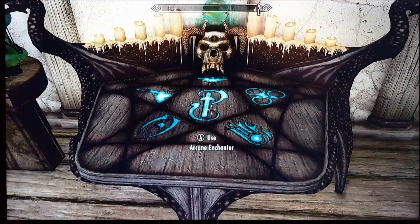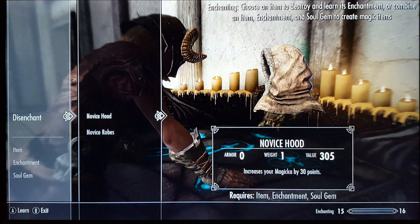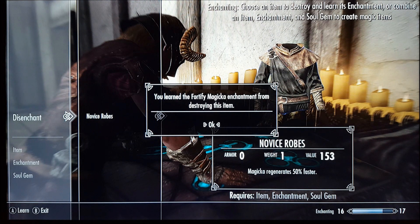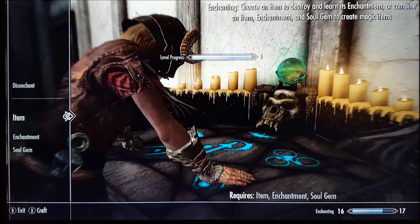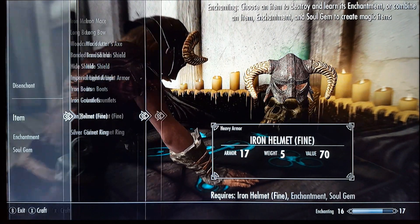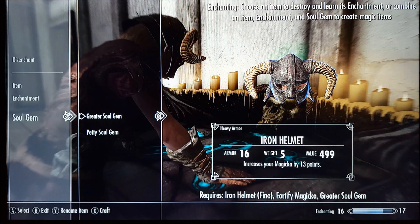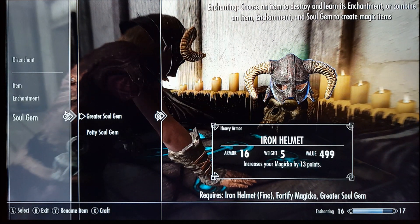Now go to the arcane enchanter. We're going to disenchant that novice hood we picked up earlier. Since we destroyed it, it says you learned the fortify magicka enchantment from destroying this item. Now let's enchant a new item - it only works with helmets, so select helmet, go to the enchantment fortify magicka, select the greater soul gem, and you'll see it says it increases your magicka by 13 points. Go ahead and craft this item.